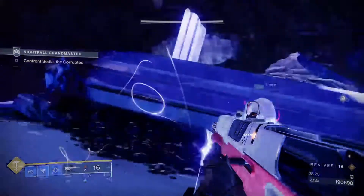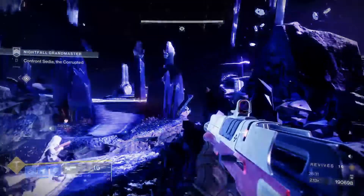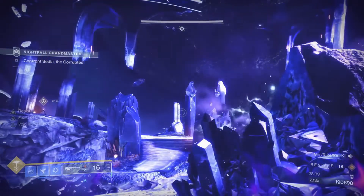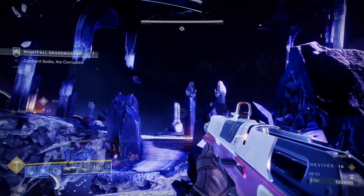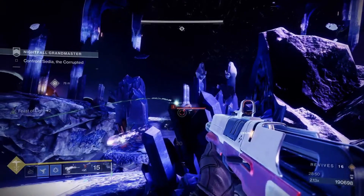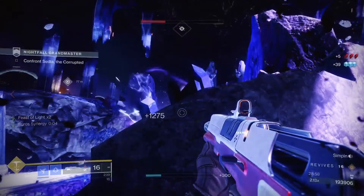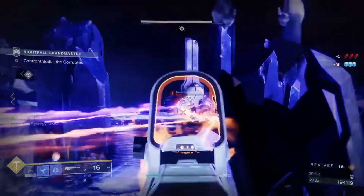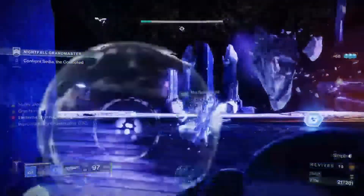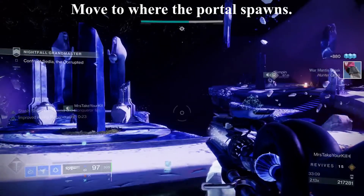When you're ready to throw the relic at Sedia, you have two options. Option one is the quick burn method: pop her shield, do zero damage to her — not even one point or it'll mess everything up — kill the ads, and move to the back of the room to easily damage her. We didn't go with that approach since some people won't be able to pull it off, so we went the long route: throw the relic, damage her, get her to move to the other side, deal with all the ads again using supers and abilities, then go to the right side, grab another relic, run back, toss it back and forth, pop her shields, and do damage.